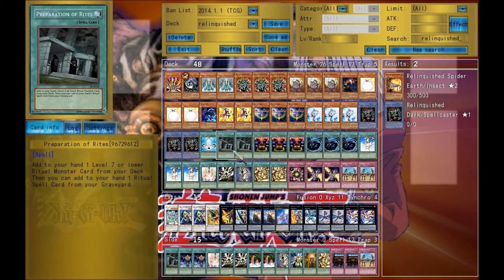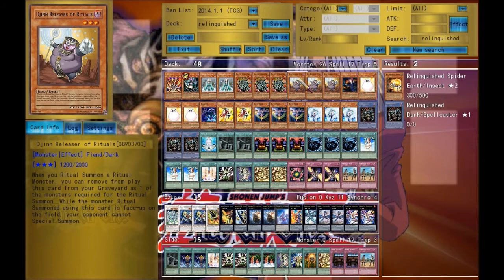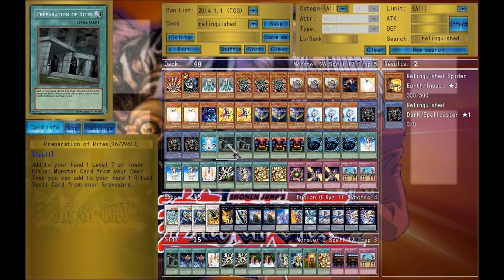Preparation of Rites — this searches for a Relinquish and gets the ritual spell card. This could be really good to get out two Relinquishes in one turn, especially if you have one Jinzo. So it can be absolutely effective.